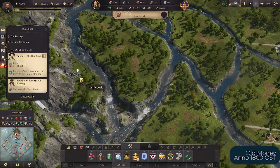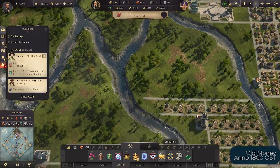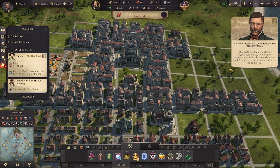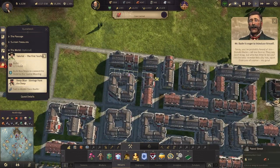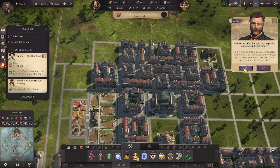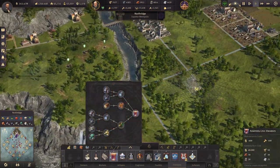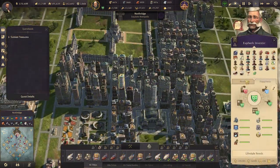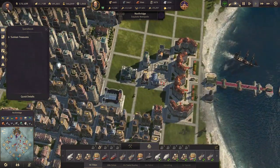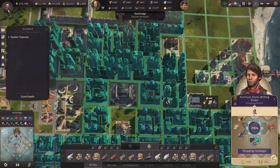Now on to The High Life DLC. Investors are still the highest residential tier, but upon reaching 5,000 investors, a businessman named Donald Bader introduces himself and asks you to build skyscrapers and their amenities in your city. You can now upgrade investor and engineer residences to be skyscrapers. You're introduced to new buildings: shopping arcades, assembly lines, and artisan workshops, along with other new needs. Engineers can have a maximum of 3 skyscraper levels while investors have a maximum of 5, each level introducing one or two new needs.